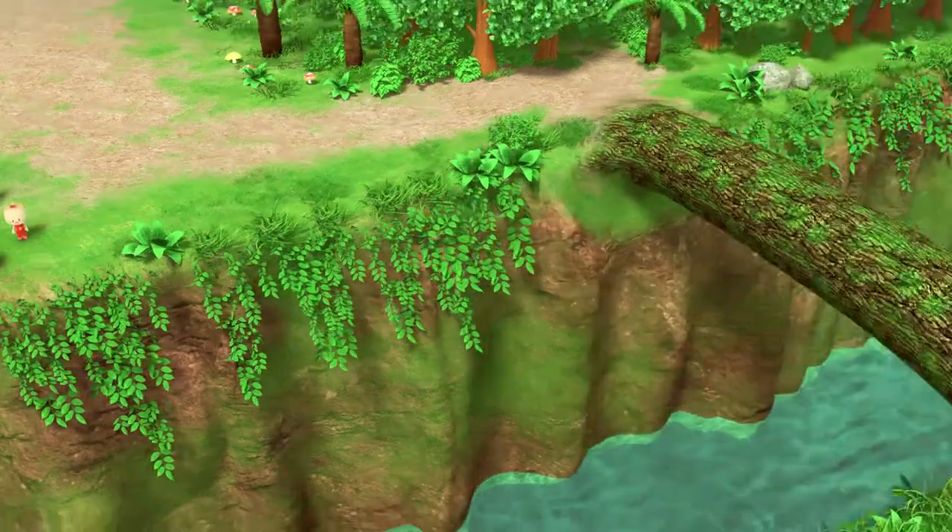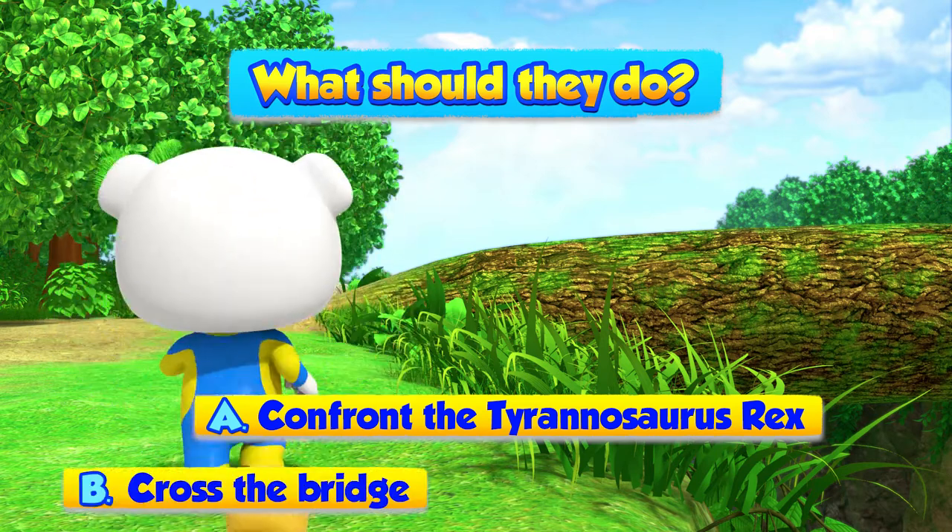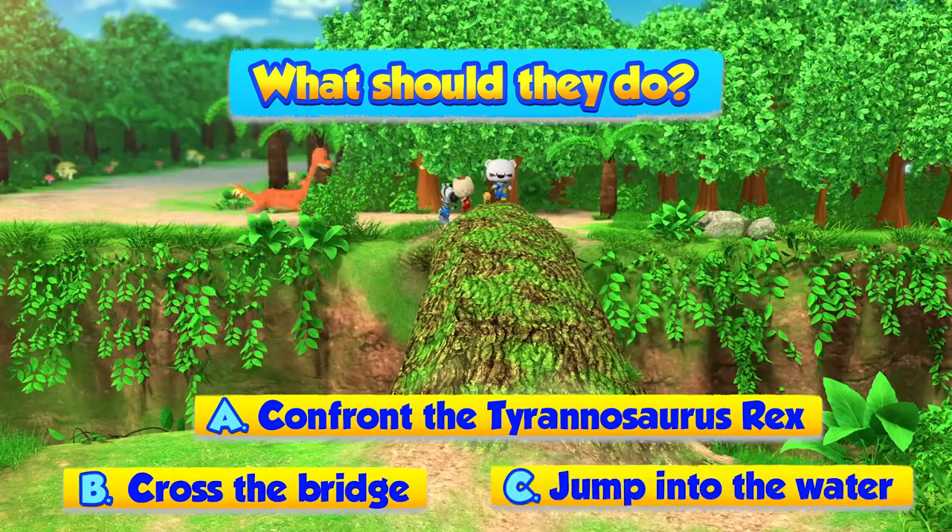Tyrannosaurus rex is chasing Boomy and his friends to the cliff. What should they do? A. Confront the Tyrannosaurus rex. B. Cross the bridge. C. Jump into the water.